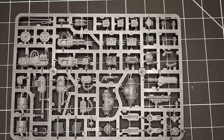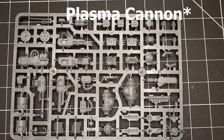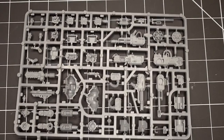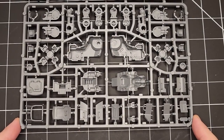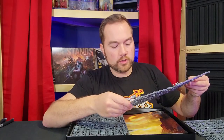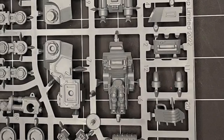And the Sentinel. It comes with a plasma gun, an autocannon, a little lascannon, a heavy flamer, and a multi-laser. It's also got a chainsword arm, a Hunterkiller missile, and what looks like a spotlight too. Plenty of awesome bits on this - just a great looking model. And you can see the little pilot right there. Super excited.